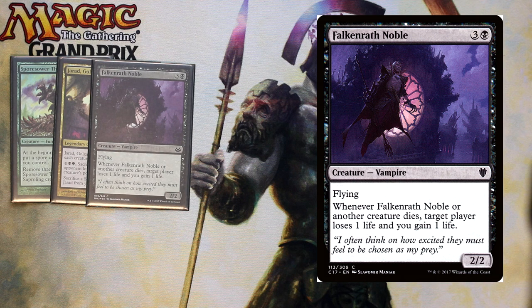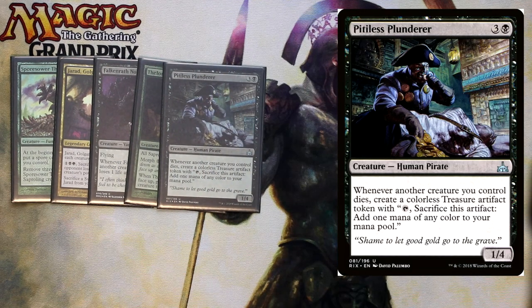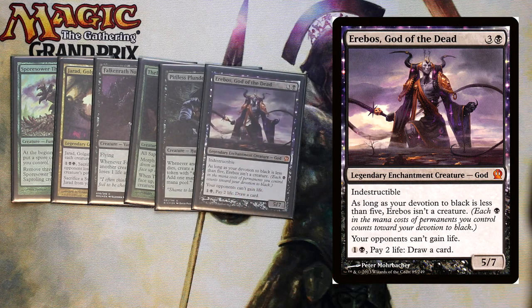Thalenite Hermit is an interesting card — it's a morph, so you can pay three and play it as a 2/2 face down. When turned face up, you get four saprolings and all saprolings get +1/+1. So he's a surprise saproling lord that you can turn up and get a bunch of 2/2s. Pitiless Plunderer is a 1/4 for four — whenever a creature you control dies, you get a colorless treasure token that you can sacrifice for any kind of mana. And we have a 5/7 for four that is indestructible — if your devotion to black is less than five he's not a creature, but as an active creature your opponents can't gain life, and you can pay one black, pay life, and draw a card. Just a great static effect for our deck.